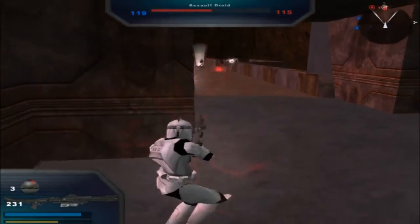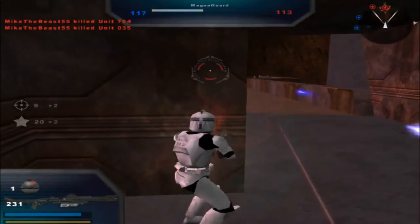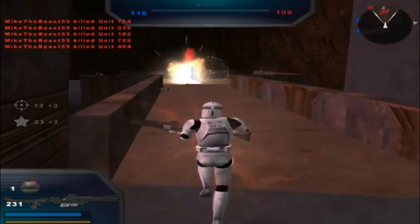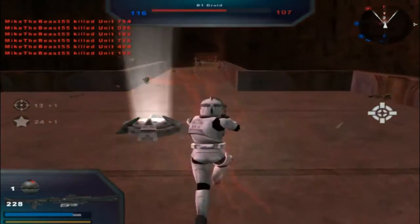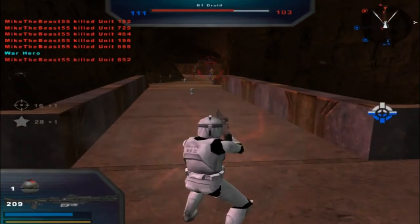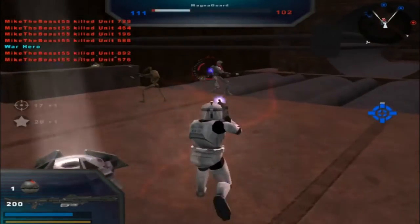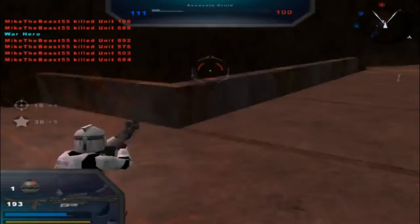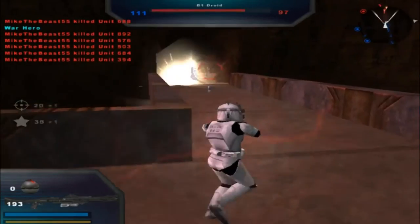Command post under attack. Command post is now under hostile control. Oh, they lost it as soon as I got it. They're just standing here. Republic is in control of the command post, enemy reinforcements are decreasing.